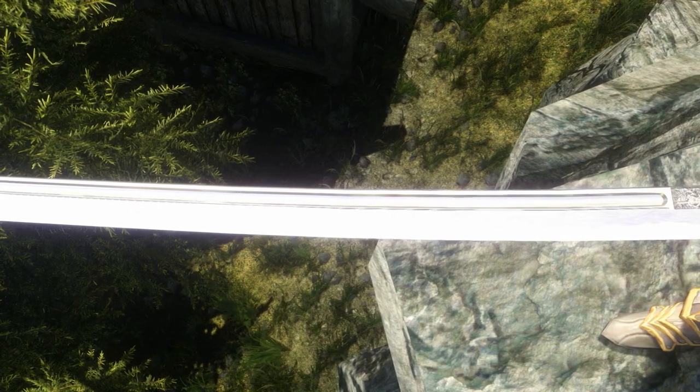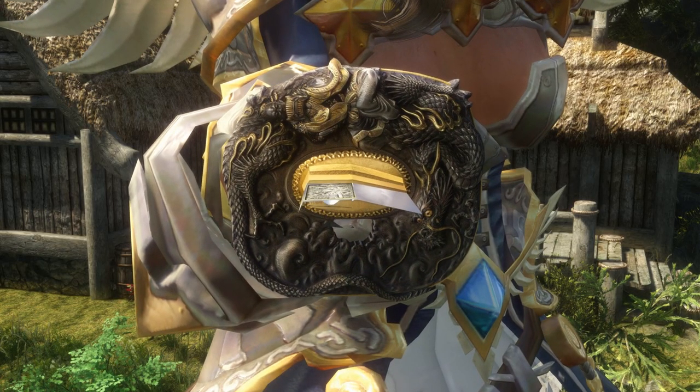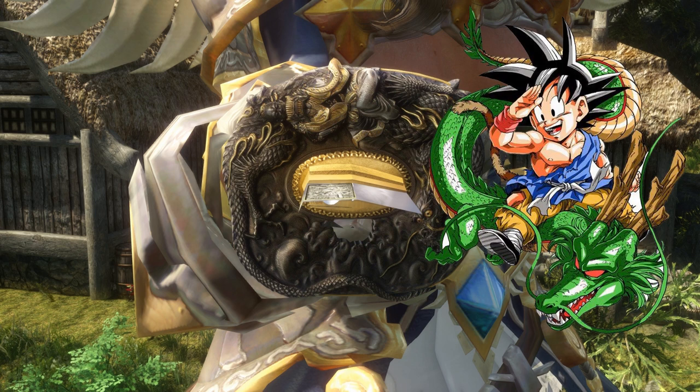It is another Katana and Tachi set. However, the base of the sword, the handguard, and the grip are different, and it also deals higher damage. Again, the handguard is the most detailed part of the sword — it looks like there is some kind of person riding on top of a dragon, kinda like how Goku rides on Shenron in Dragon Ball.